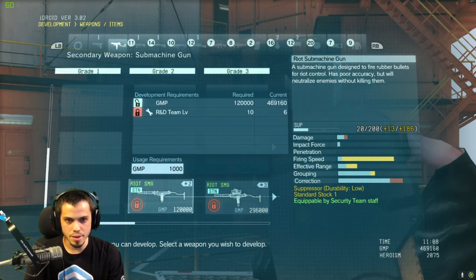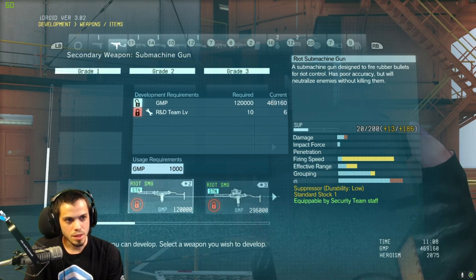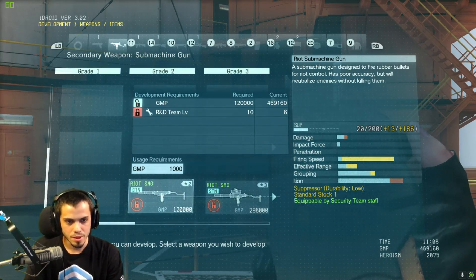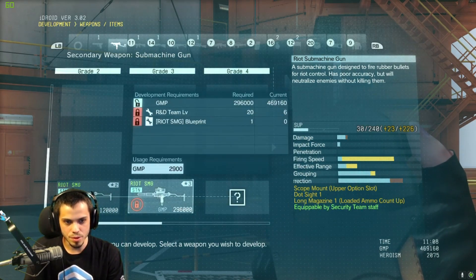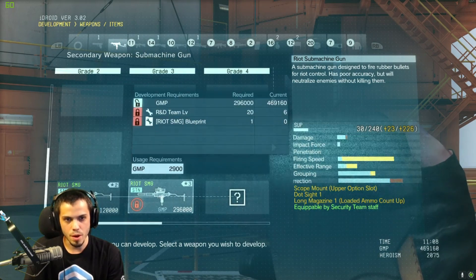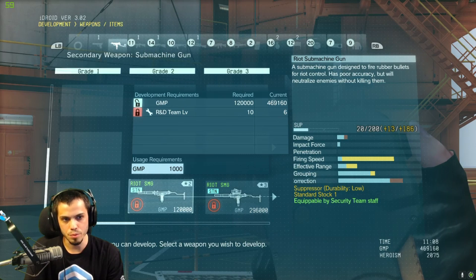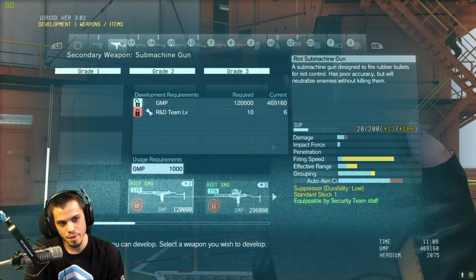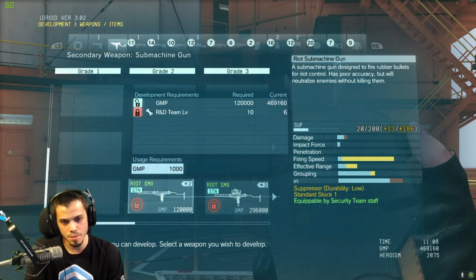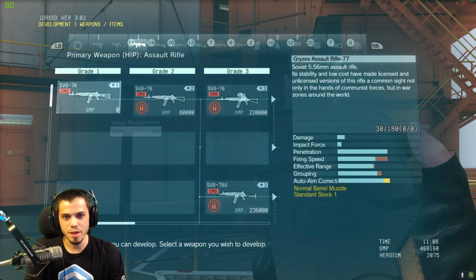Here we go — Riot SMG: a stun submachine gun designed to fire rubber bullets. It has poor accuracy but knocks out enemies. There's a pretty sweet one that only costs 300,000 GMP, but it requires a blueprint you find out in the field. This one doesn't require a blueprint — just needs the R&D team at level 10. That's not far away. It'd be nice to have rubber bullets.